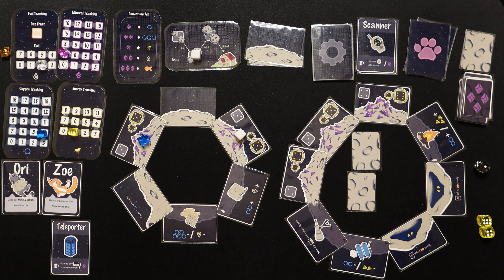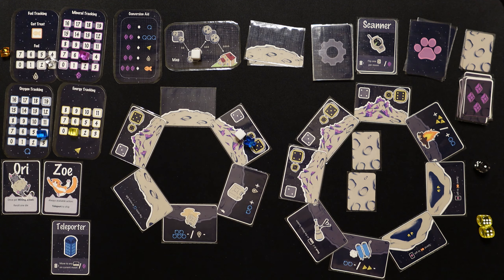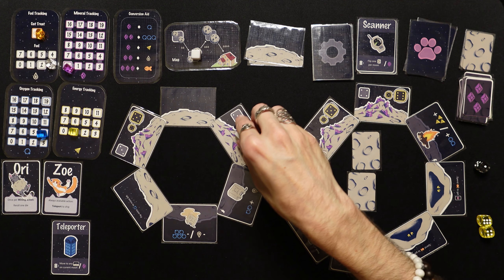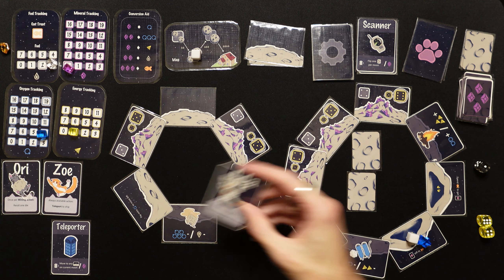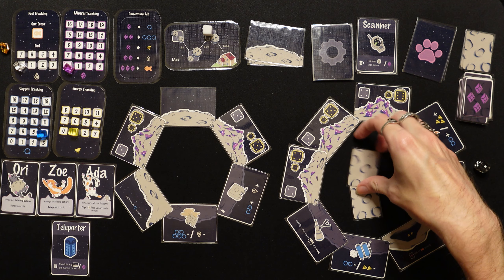We use Zoe to teleport back to the ship. We convert two minerals into fuel, spend three minerals for a cat treat, then spend a fuel to take a short flight back to the other moon and use the cat treat. We get Ada: once per moon system, flip three mineral cards face up on each moon. Not the cat I was hoping for, but still pretty cool.